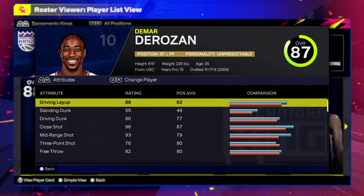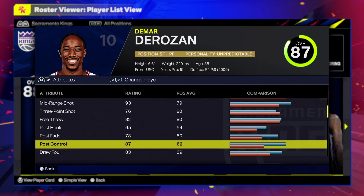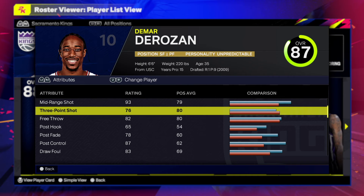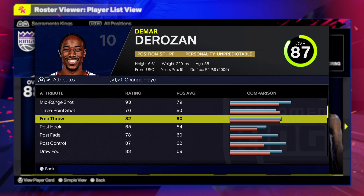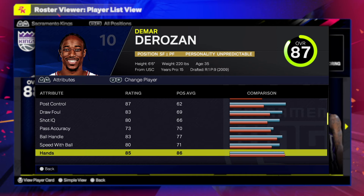The driving layup should still unlock all of the layup packages that you could possibly want. Now for the shooting, DeRozan is amazing in the mid-range — this man has game winners shooting in the mid-range. He's an incredible player when it comes to shooting in the mid-range. Let me get that 76 three-point shot.